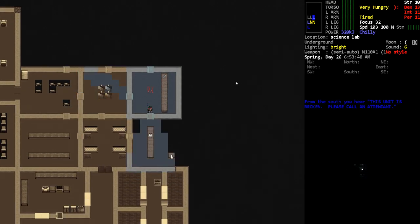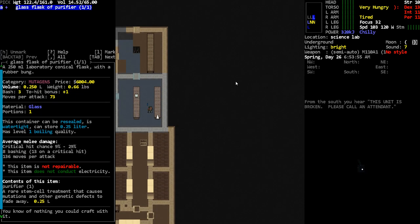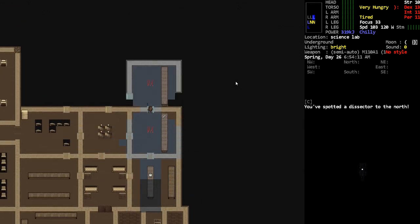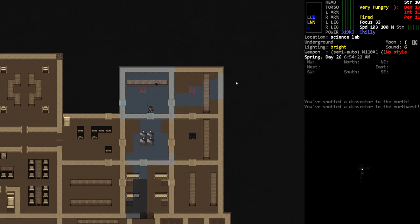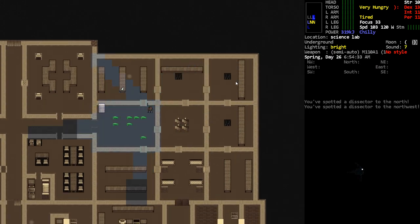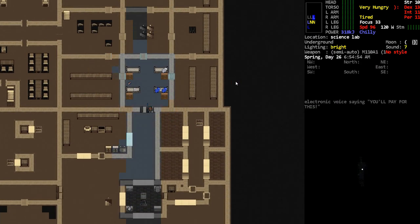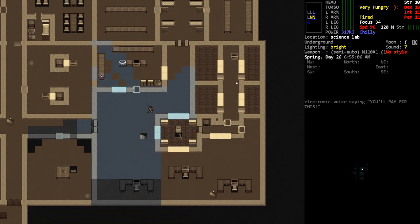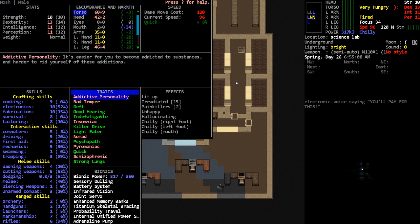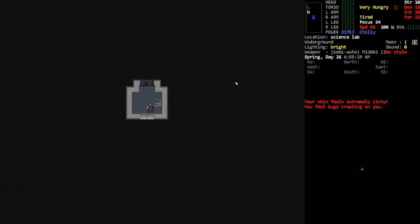Test tube - is that what I think it is? Yes, more purifier - sweet! So I could probably get rid of the mutations I got from that radiation at this point if I really wanted to. I don't think I do want to though - the light eater is kind of nice. The nomad trait - do we even still have that? Yeah, we actually still have the nomad trait, so we do need to keep on moving.